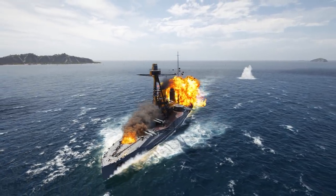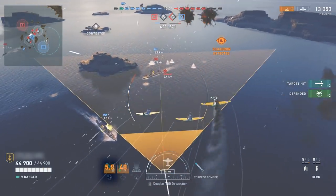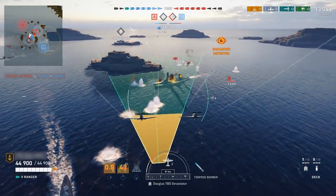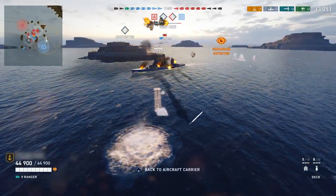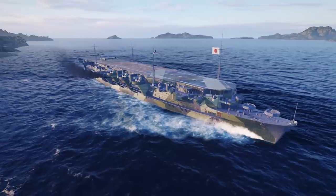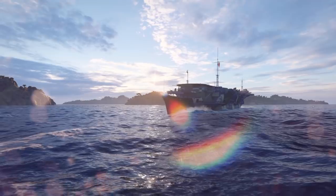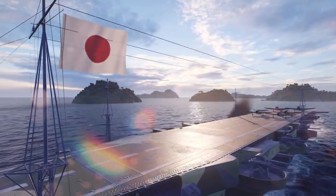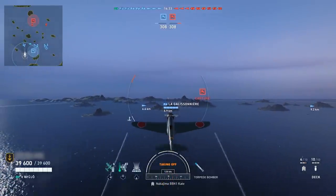Starting at Tier V, you will have access to patrol fighters to assist your team. This consumable will call in fighter support to deny an area to enemy aircraft, protecting your allies. You can return to the carrier at any time by pressing the down arrow on the directional pad. You can control your carrier the same way as any other ship when you aren't flying, but you can also set a course via the minimap — open it, select the point you wish to sail towards, and the helmsman will take care of the rest while you command the squadrons.